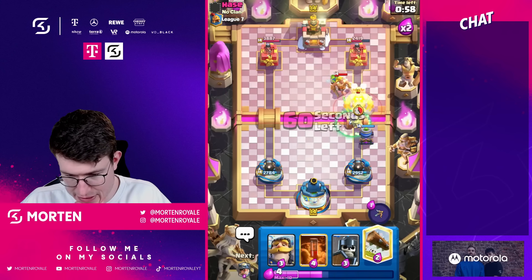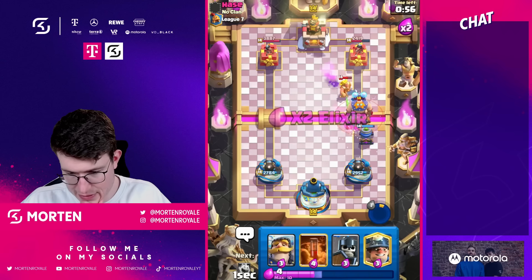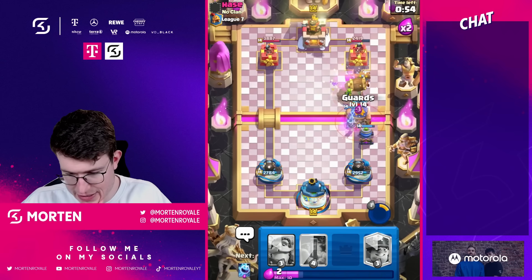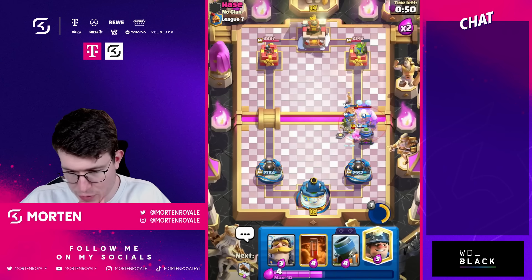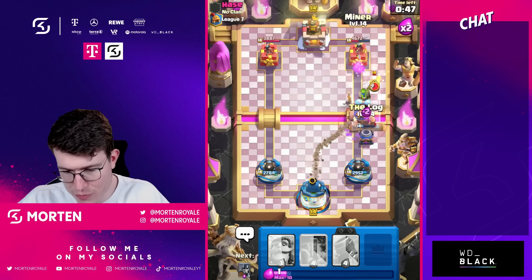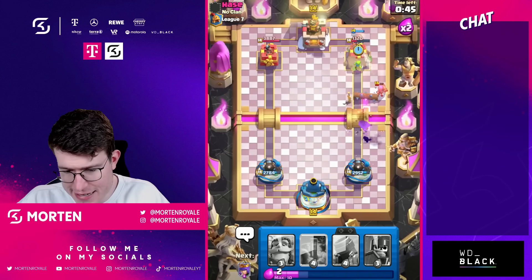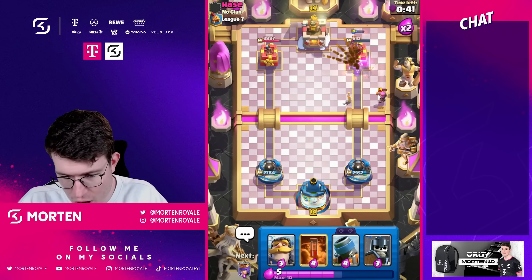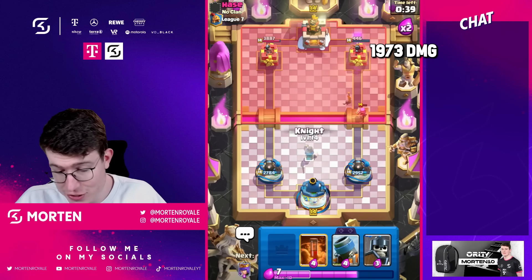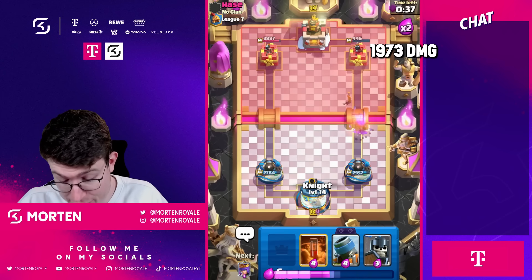I'm going to use my ability instantly — really good ability. I'll go for my Guards then. This will be a good barbarian build to tank, but as you can see, the Guards are going to tank one more shot. I'll go Miner on the back. The Miner is coming down — maybe we're able to tank for one of these goblins. This is exactly what we want; this is crazy.